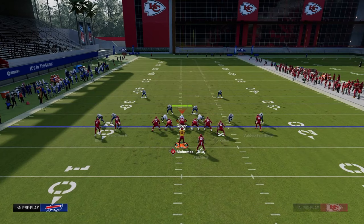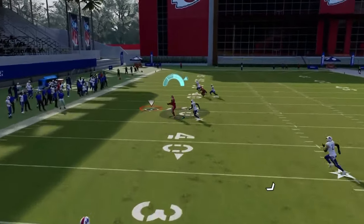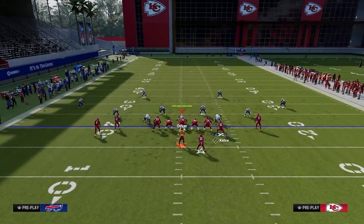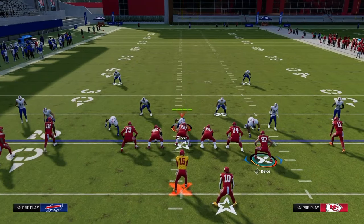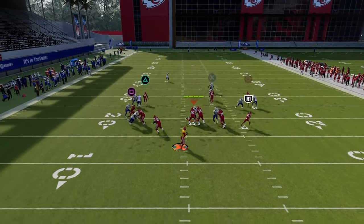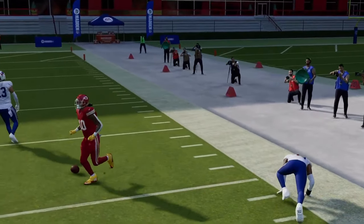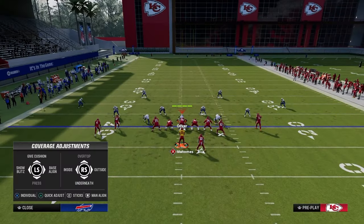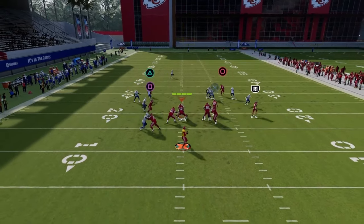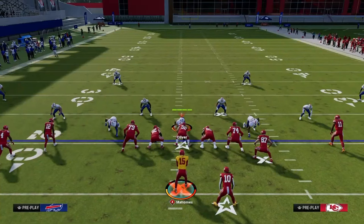Against man coverage, the main routes to look at are your drag or your post. The post route beats man coverage really well over the middle, and the drag route will beat man most of the time - it just depends a little on the press animation. You can also wheel the running back against man coverage. The wheel will beat man coverage and get a big play over the top of the defense. Now they have to have safety help on the left, safety help on the right, and man coverage to deal with these big routes. You can also simply check it down to your drag route underneath - the RAC animations are great this year, so it's a really good route combo for man to man.